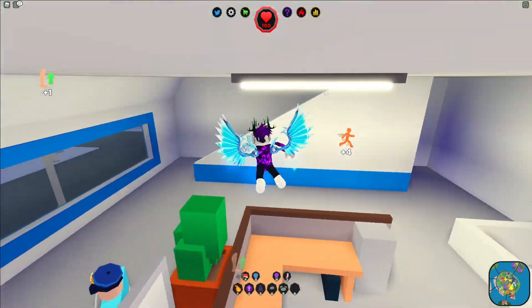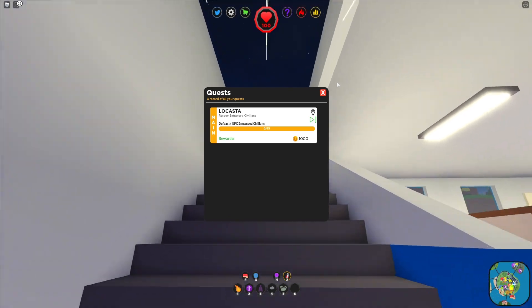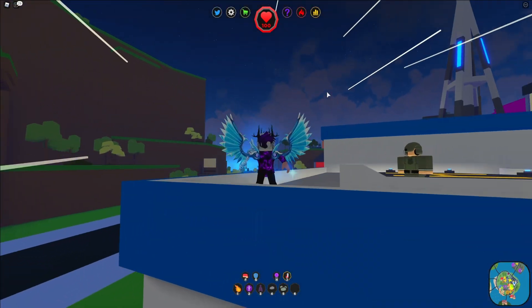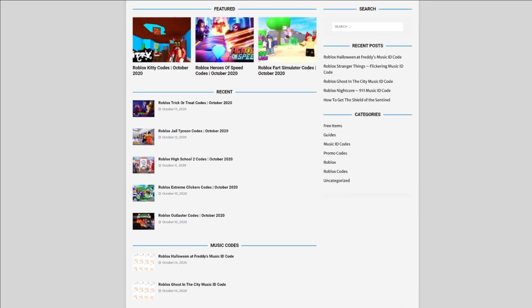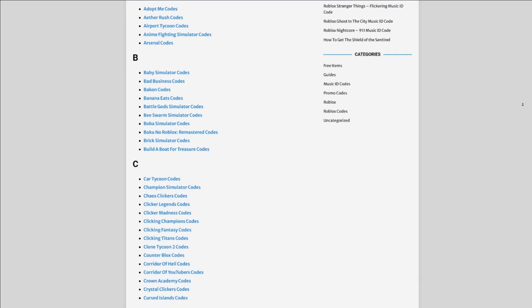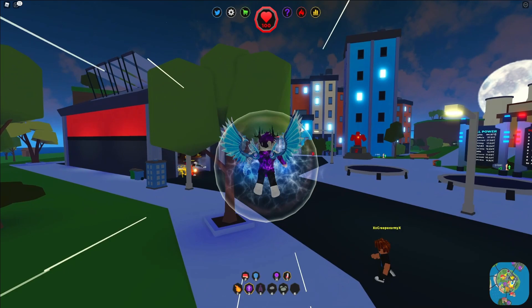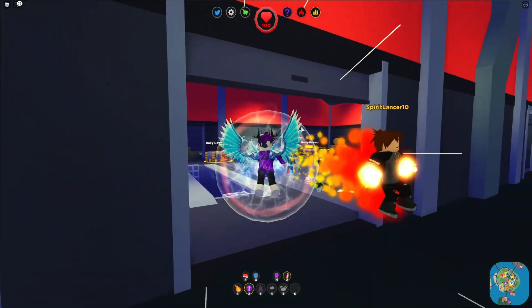Before I do this, I do need to tell you all about obeliskos.com — that's my Roblox website where you guys can find game codes, music codes, and guides. There's tons of stuff in there that you guys have to check out. It covers a few hundred Roblox games, so if you guys need a code for a game, it will be there. Anyway, let's just go ahead and get into this video.